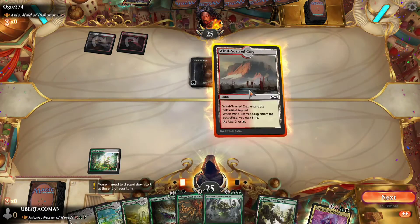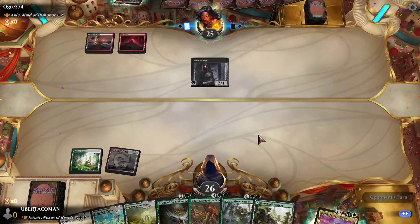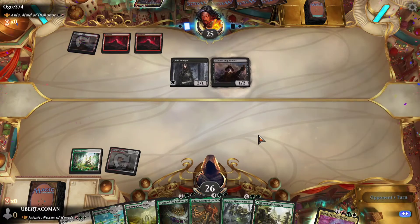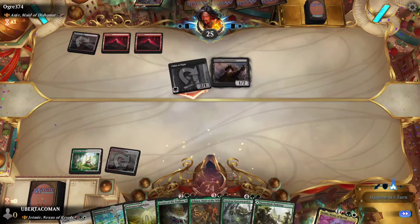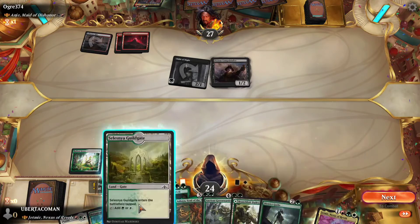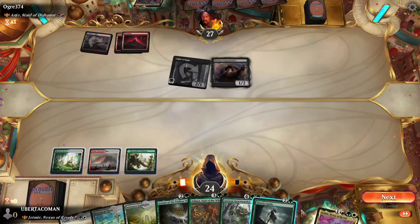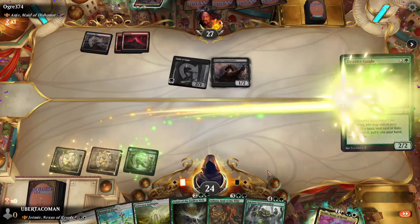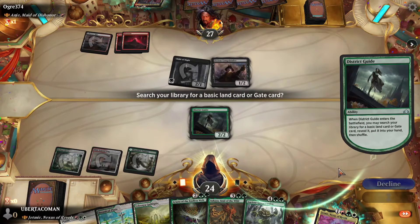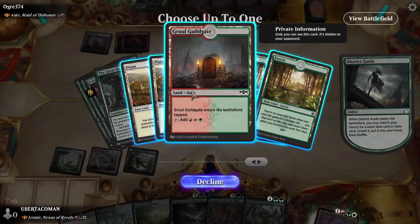Looks like we've got an opponent that's playing black and red. They've got a 2-1 with lifelink out and I just got a 1-2 out — I'm taking damage already. Hopefully I can change that. First let's play this land and then I can play the District Guide and get another land.